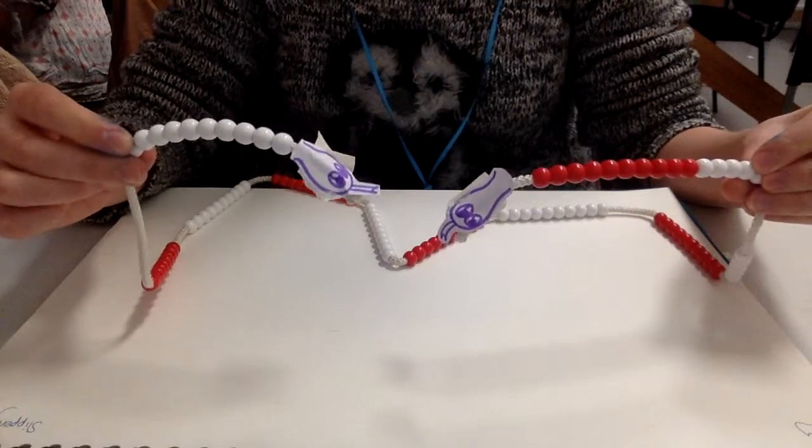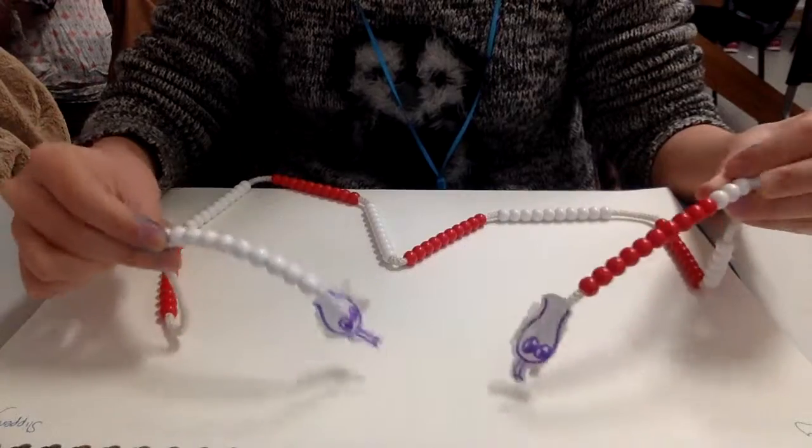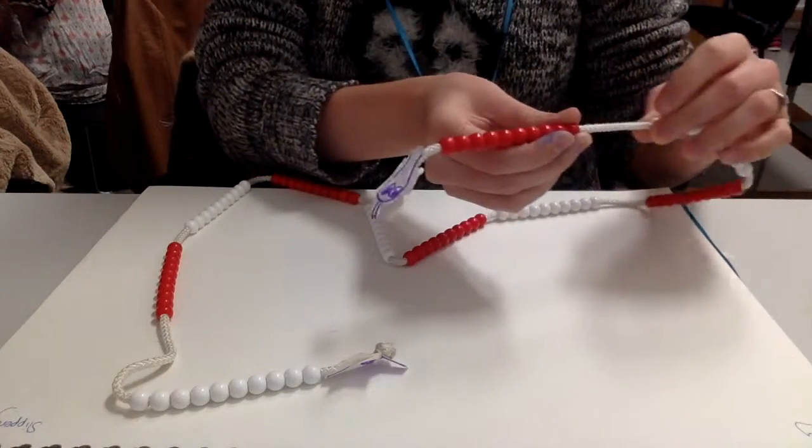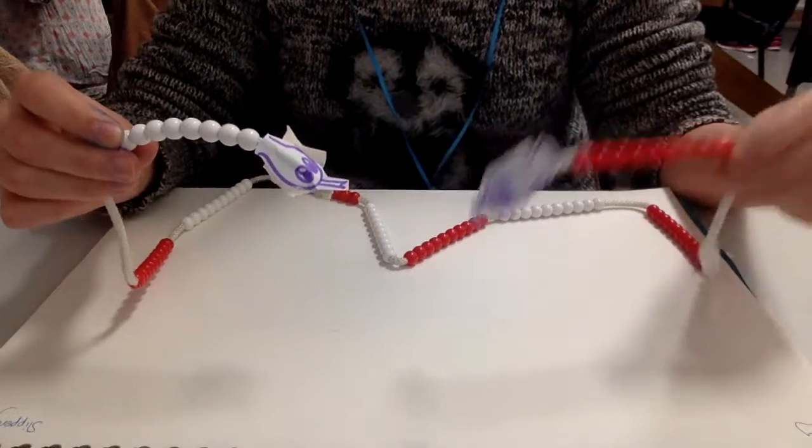Slithery's go — Slithery is going to add 5 beads. Then Slippery goes — he's going to remove 5 beads from Slithery. Slithery then removes 5 beads from Slippery.